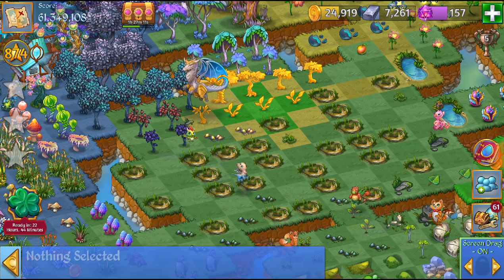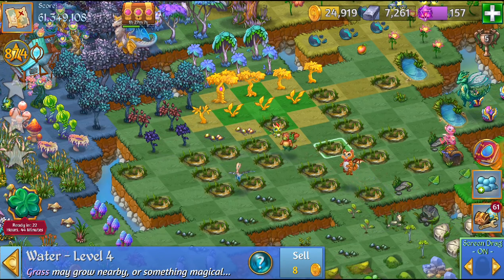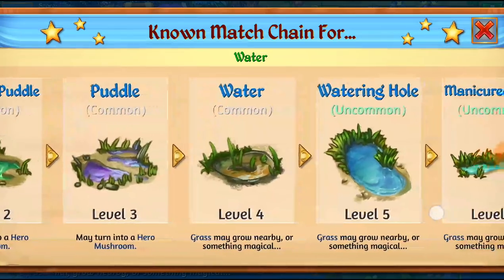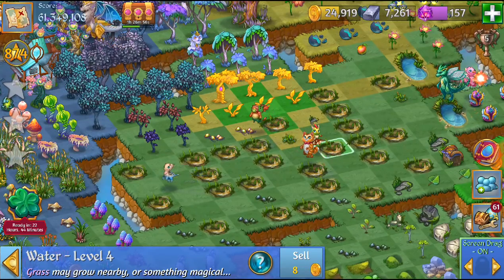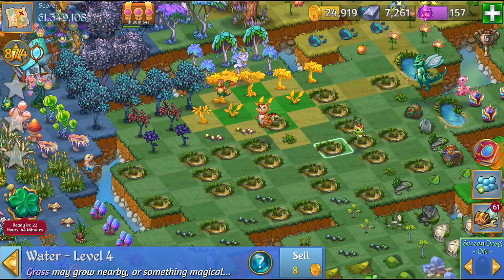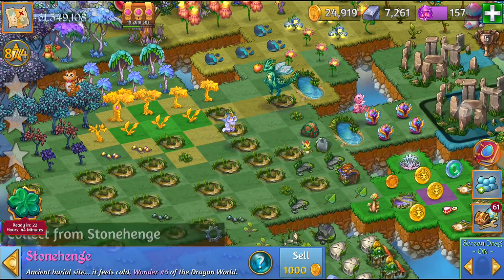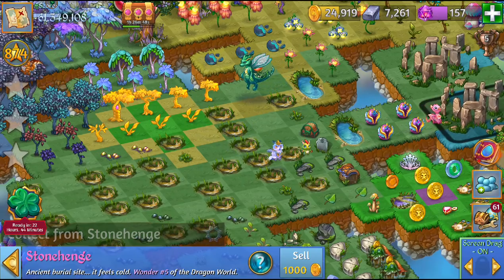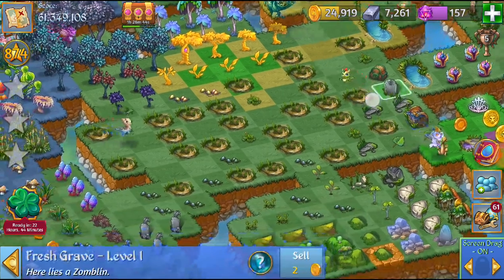The golden seeds come from water — it says in the description 'grass may grow nearby, or something magical.' Although I have yet to prove it in this video, it does happen. And you can see this grave just appeared — that's because a Zomblin came out of my Stonehenge, that's the Living Stone's Wonder.